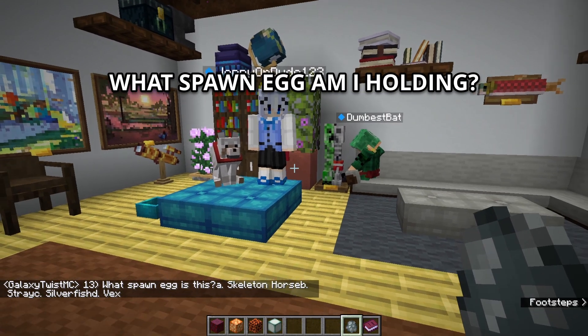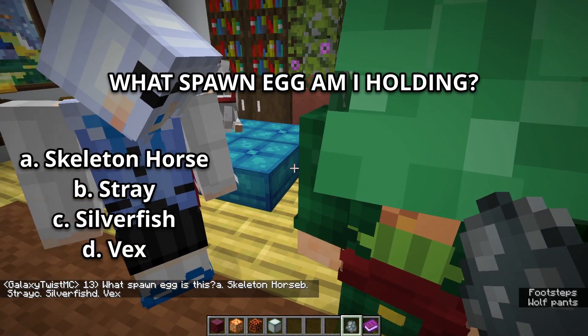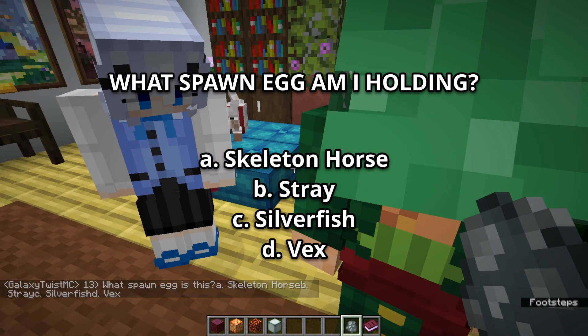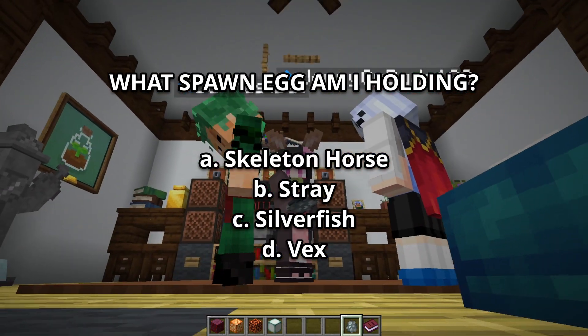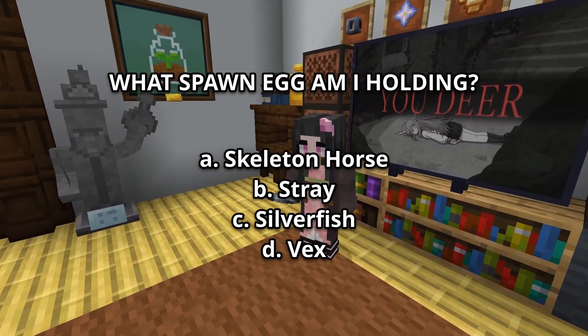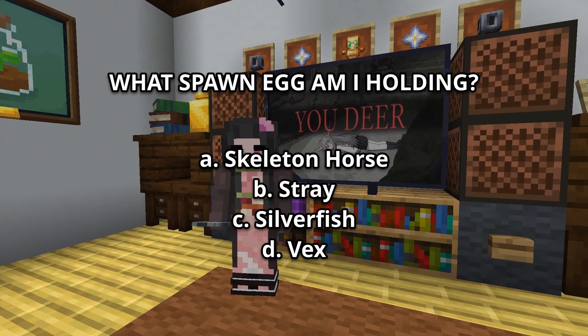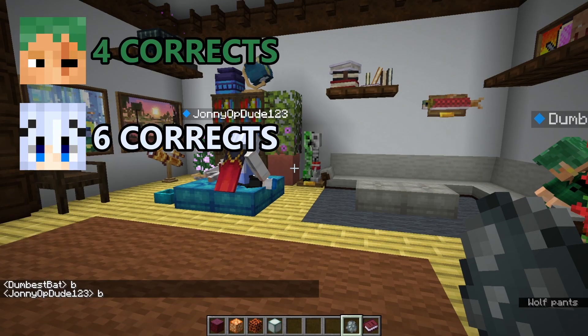This time let's test your visual knowledge. What spawn egg am I holding right now? Can I see it? Can I get a closer look? A, Skeleton Horse. B, Stray. C, Silverfish. Or D, Vex. Correct — it is a Stray.